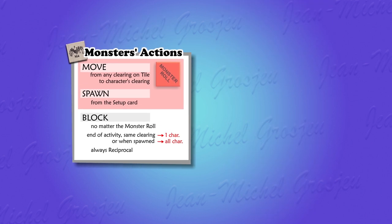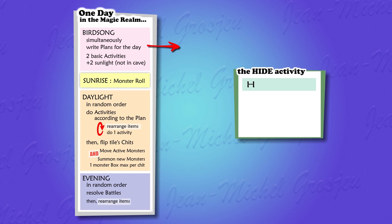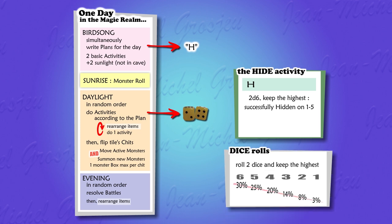When monsters stand in your way or pop up and block you without any chance to flee, you can hide. Hiding is an activity — write it in your plan at birdsong with the letter H. During daylight, for each hide activity, you throw two dice and keep the highest. You hide successfully if you get any result but six. A single hide activity succeeds seven times out of ten; if you plan two hide activities in the same turn, you succeed nine times out of ten. When you successfully hide, flip your character token to its green side.